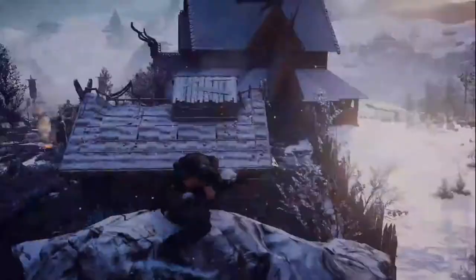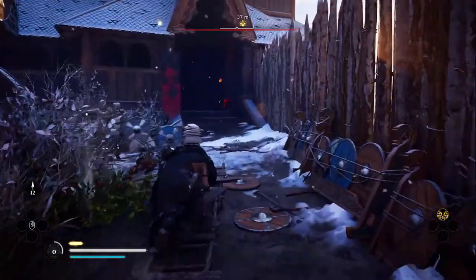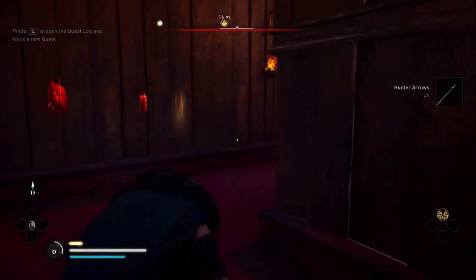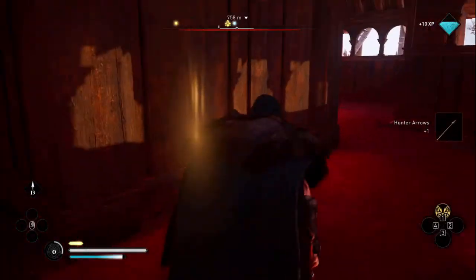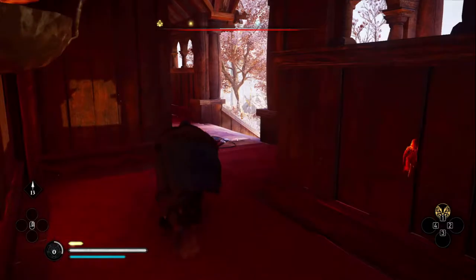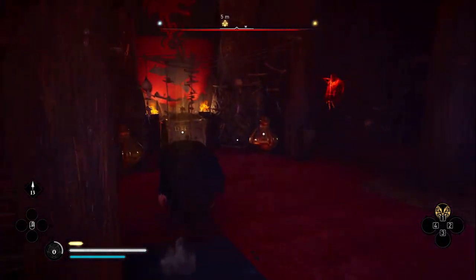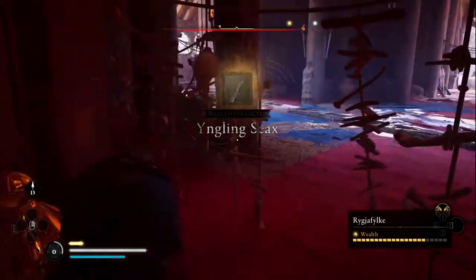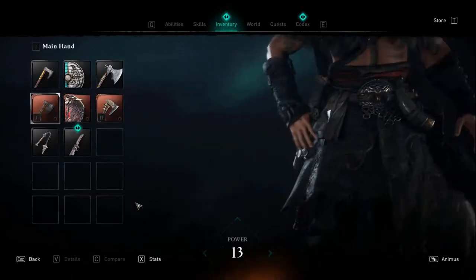A unique dagger can be found in the southwest part of Regional Flake, inside a building in Yitgendarsund. You can clear the area or be sneaky to claim the Yingling Seeks, which increases attack after every dodge.